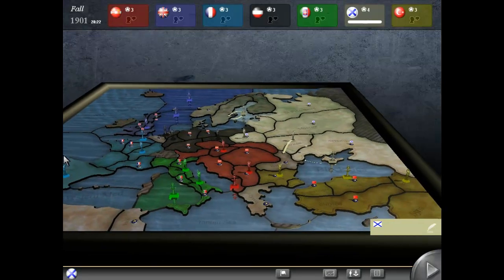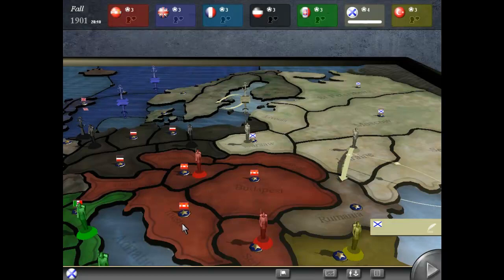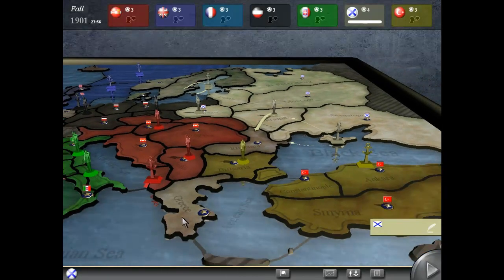Italy is obviously going for Tunis this turn. Spain has been captured by France — typical French move. I'm surprised this didn't go there — that's what I would have done. I would have gone straight for Trieste, even if I didn't get it. Unless they worked something out. They're going for Greece, and I think Serbia is going for Romania — so that's going to be a bounce.